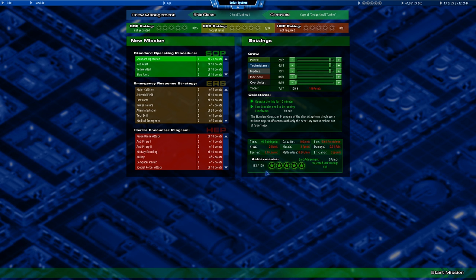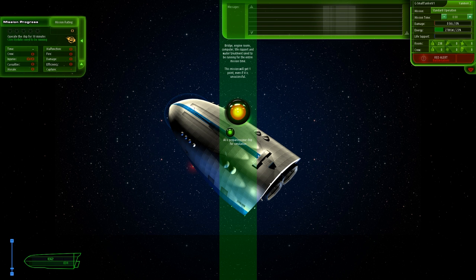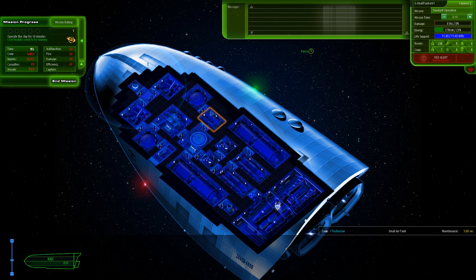Projected SOP rating is going to be 133 — that's pretty good, very good in fact. However, I need to do standard ops, red, yellow, and blue alerts, emergency responses, and hostile encounters. This is the bit I'm not a big fan of. I like the fact that you have to do it, but the actual controls of the characters and automation are really annoying. Let's do a standard op and see what happens. Preparing the simulation — systems online. Starting the mission and pausing it straight away.